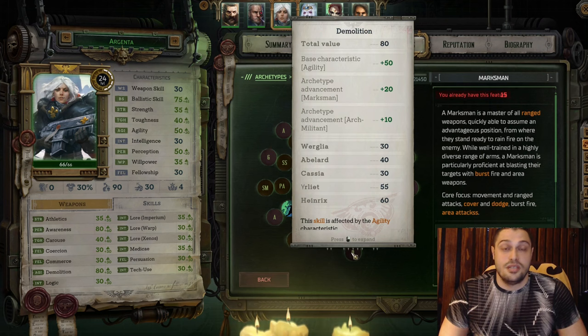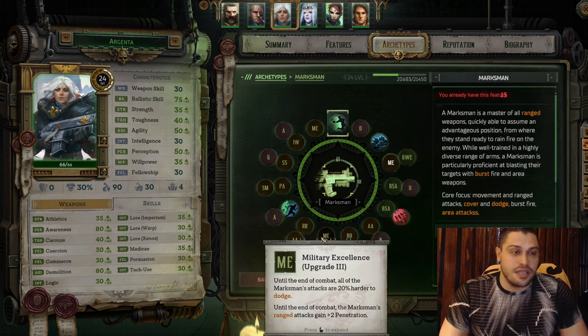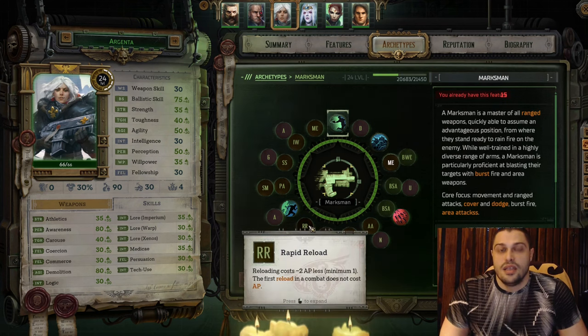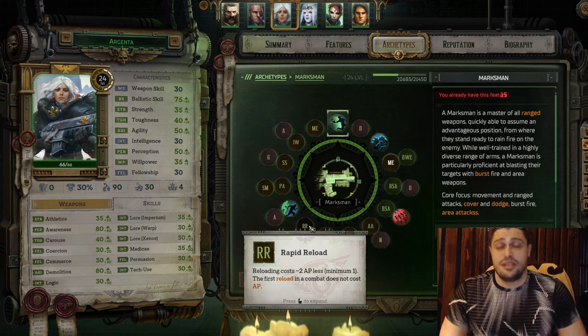For the skill check take Demolition, and always take Demolition with Argenta when available. For the ultimate upgrade, take Upgrade 3 - very simple, you'll hit more often and you'll have additional penetration on enemies. A very good upgrade on Argenta's ultimate.